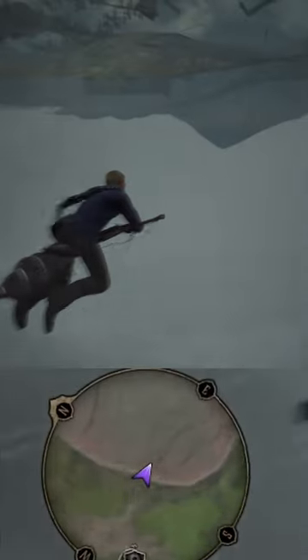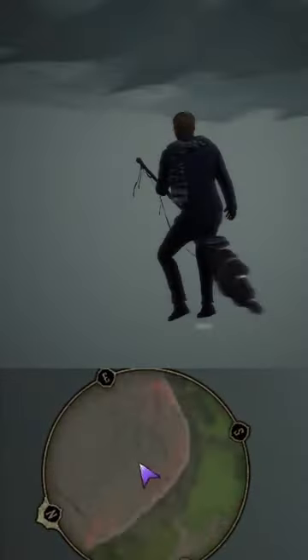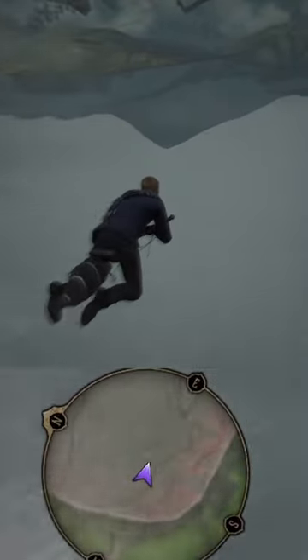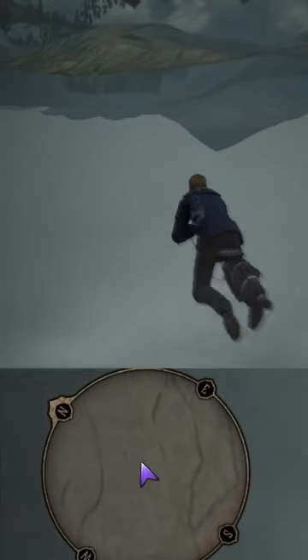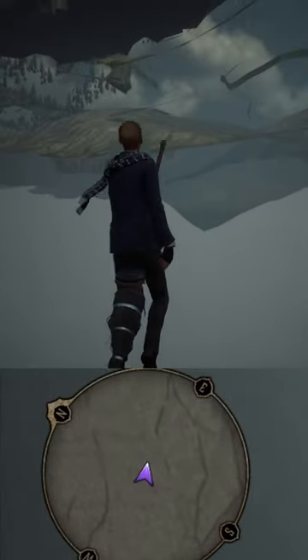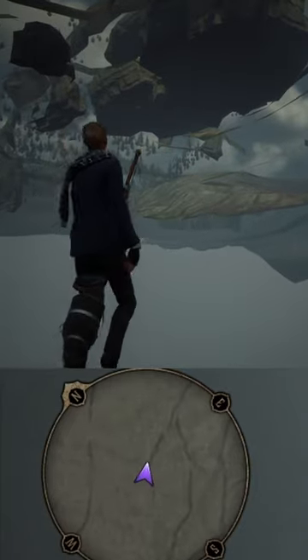After flying for a little while, you'll notice that the edge of the map will appear on the minimap. But that doesn't stop you — you just keep on going because you've got places to be and adventures to have. Make sure to fly a little further into the unknown, and then just ascend.